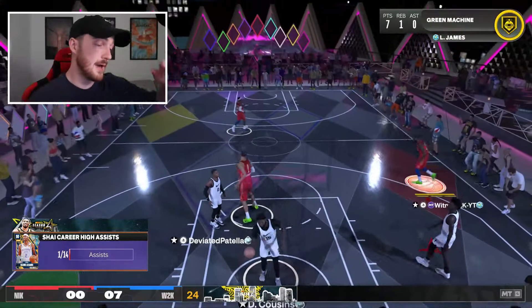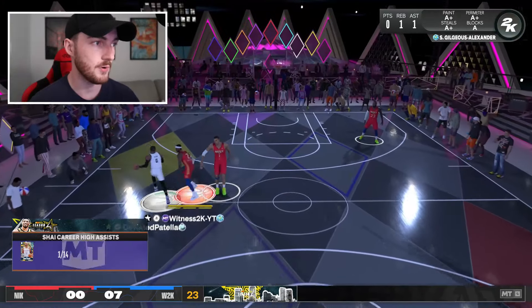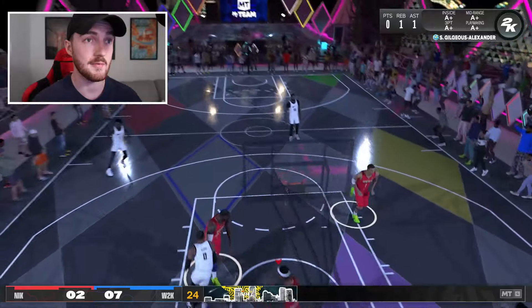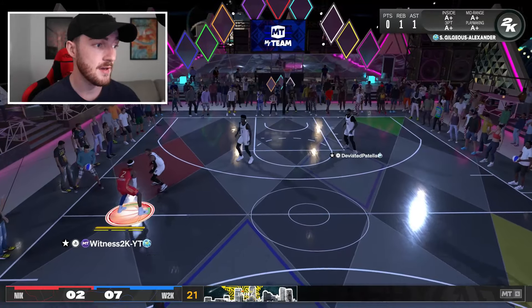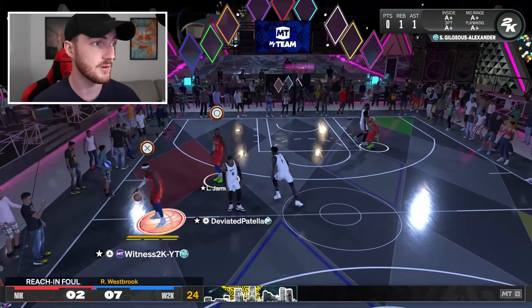My team right now is crazy. We've got SGA Galaxy Opal, Dark Matter Bron, and Pink Diamond Victor Wembanyama — this is a ridiculous trio. It'll probably last me for the entirety of Season 5. I have faith in this trio.